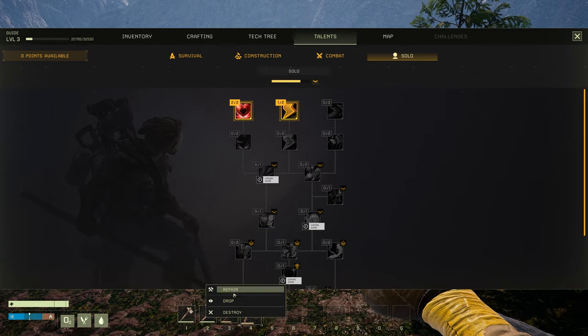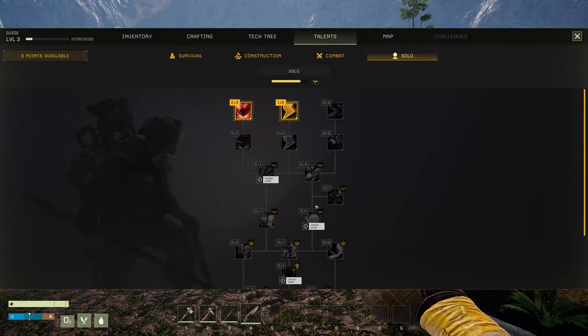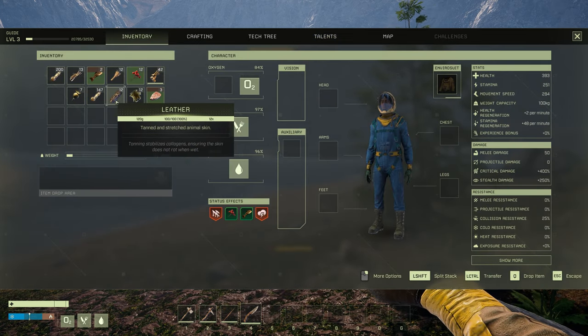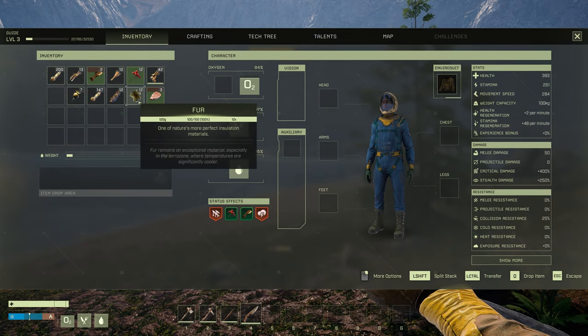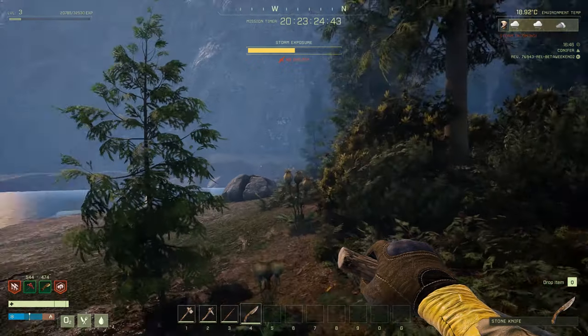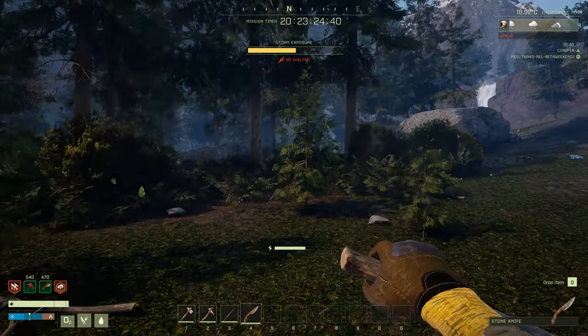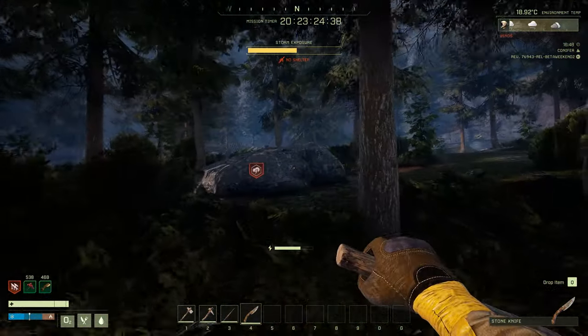I'm going to keep out my knife — just going to repair while I'm not in combat. I've got 12 leather, 12 fur, and 12 leather. We need a little bit more fur, and that's perfect, because we can get fur from these animals.